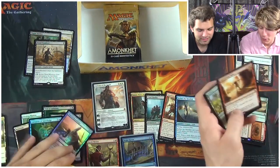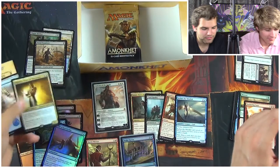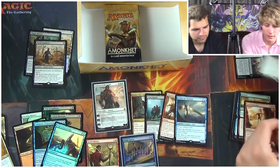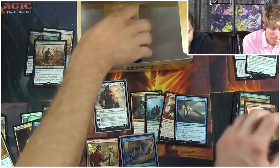You pulled the Foil Mountain — should've been the full art, but you know. And the Foil Drake Haven too. Are we putting good rares over here? This is $5, $4. Okay, three packs left you guys. Believe in the cards — Invocation, right here, we're gonna get it.